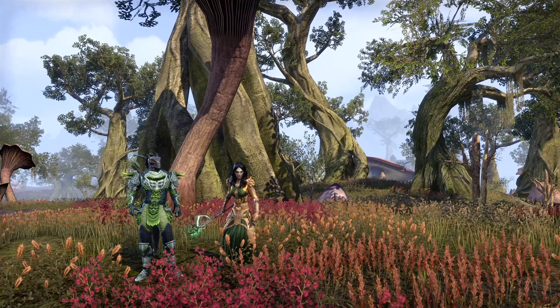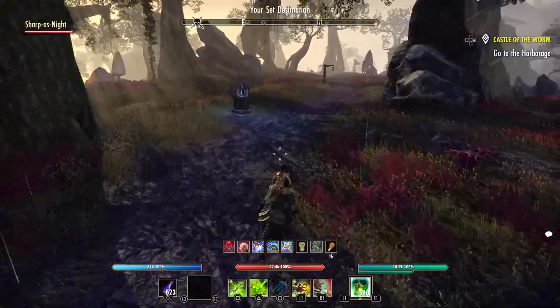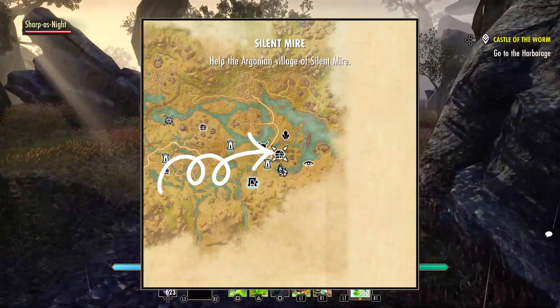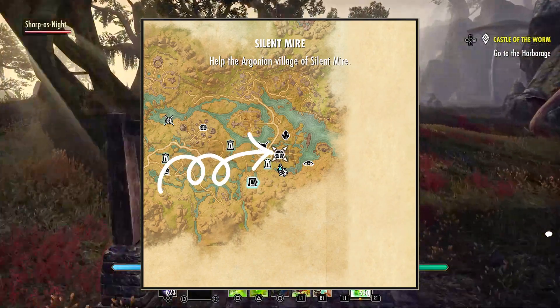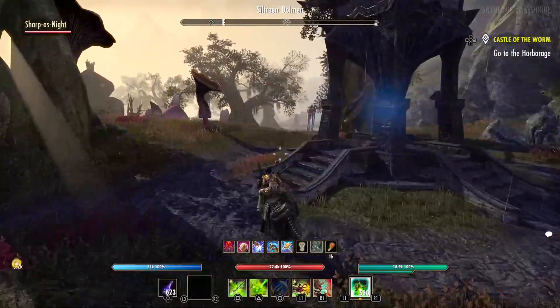So let's get started. Starting in the Deshaan zone, the first thing you want to do is head to the eastern side of the map and locate the Silent Mire. There's a handy wayshrine really close to the start of the quest, helpfully called Silent Mire wayshrine.